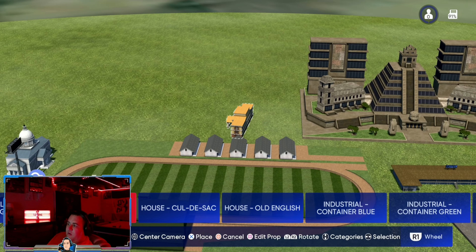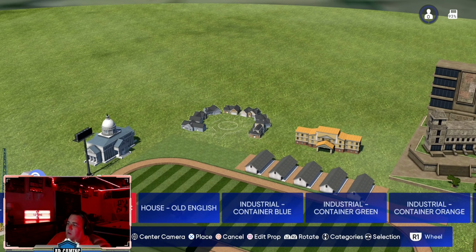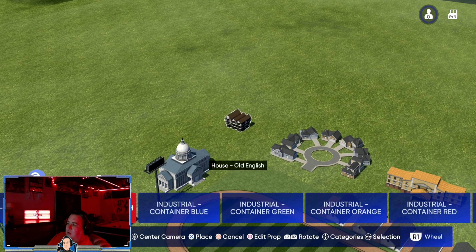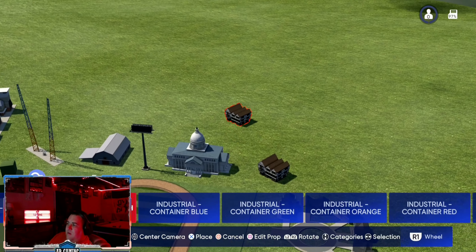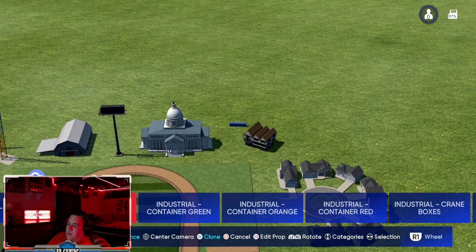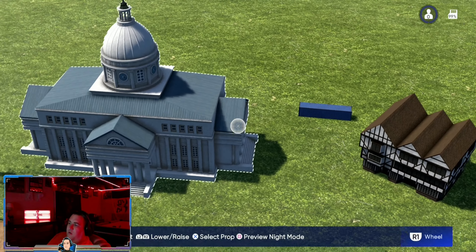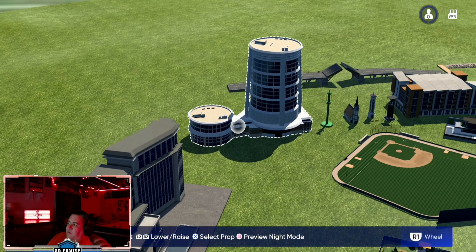We have another smaller hotel, another little subdivision — good addition for outside buildings. Another house. There's a little shipping container that can be used for other things as well.